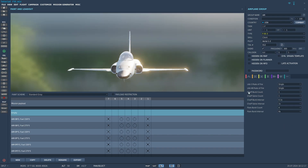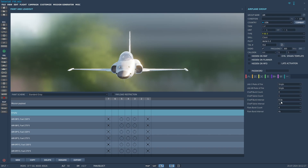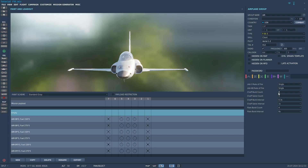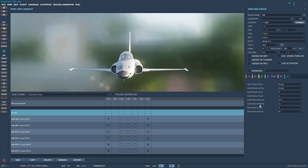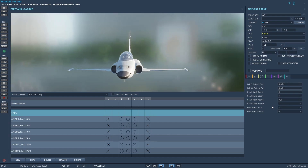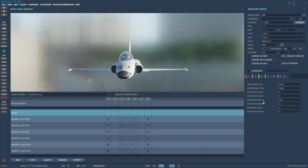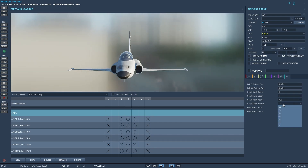Now let's go over the chaff settings. Chaff burst count is how many chaffs it will drop when you click the button — from one up to eight. The chaff burst interval is how many seconds it waits between each chaff. So if I put it to 0.3, it will drop eight chaff in total, 0.3 seconds apart. The salvo setting is how many times it will run that chaff program. If I set the salvo to four, with eight chaff every 0.3 seconds, it will run that program four times — so 32 chaff total. The chaff salvo interval is how many seconds between each salvo.